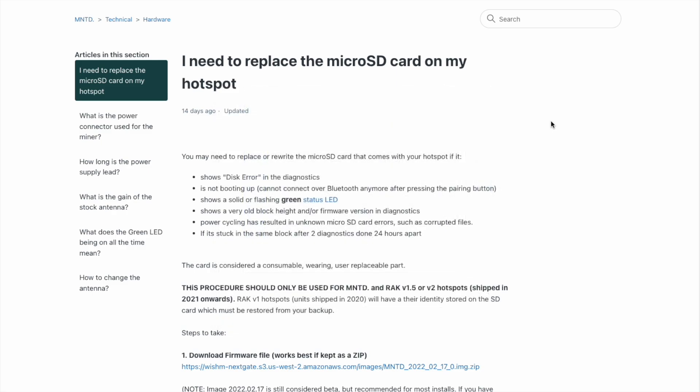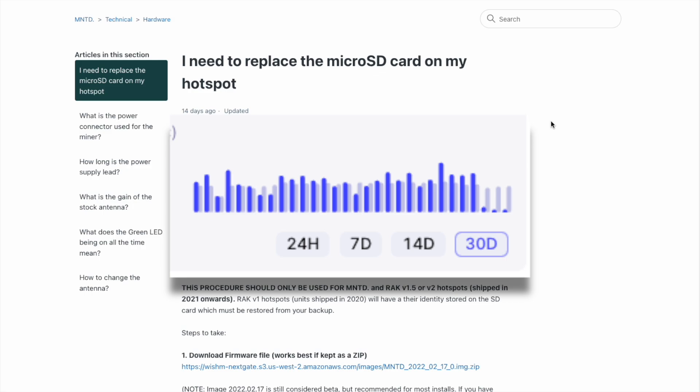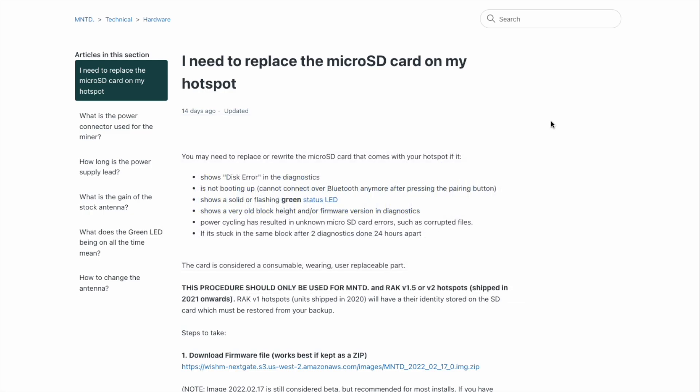They do sell pre-flashed 128 gigabyte SD cards for Rack miners. I purchased one a few weeks ago and waited for my Rack miner to fall out of sync, as it has been doing every four to six weeks. I have officially replaced it and it is currently syncing again. Today we're going to walk through the very simple process of replacing it, and I will show you a video of me doing it.